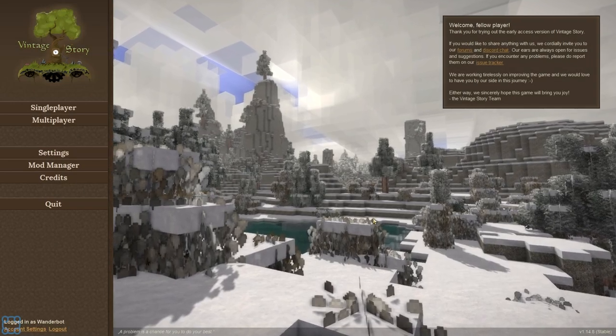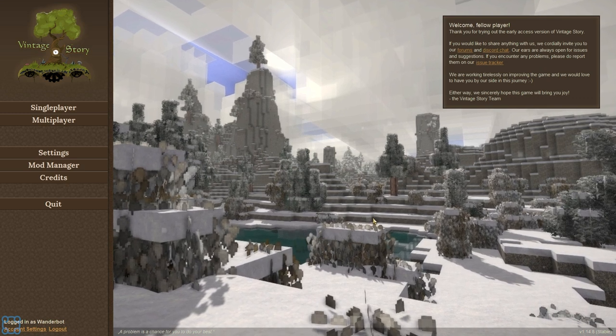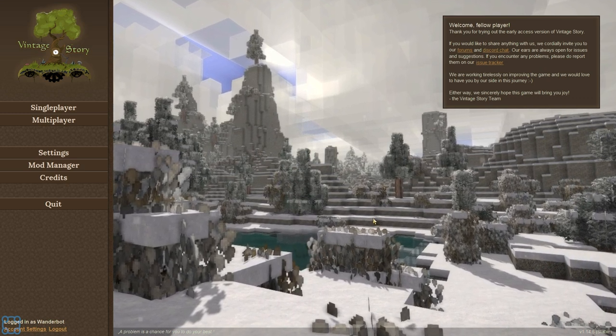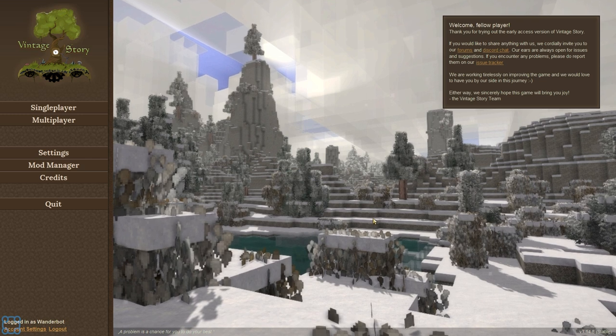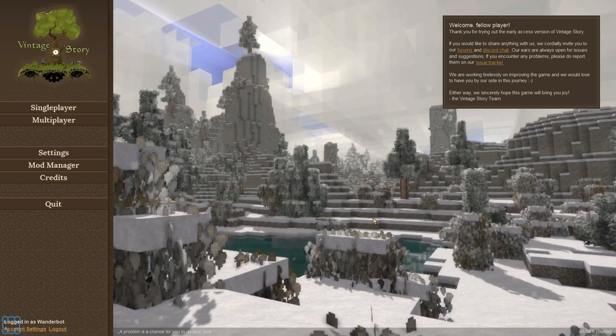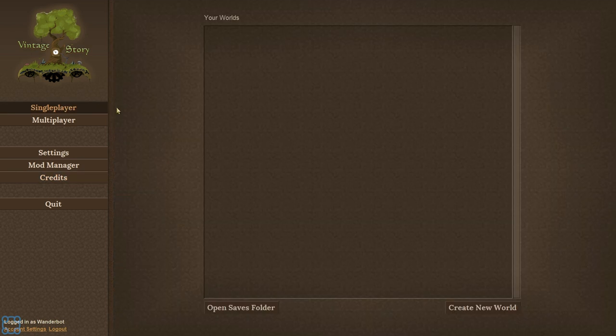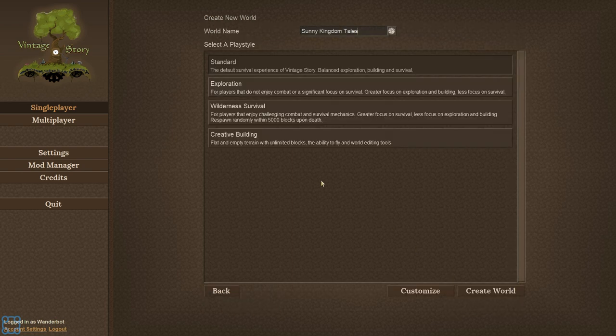Hey everyone, Waterbot here, and welcome to Vintage Story. If it looks like Minecraft, that's because it's intentional. This game is heavily inspired by modded Minecraft, and they want to support the idea of modded Minecraft right out of the gate with their own modding API. Single player, multiplayer — it's going to look pretty familiar. And we're just going to dive in and see how it is. This game is not available on Steam yet, but you can buy it from the website, vintagestory.at.